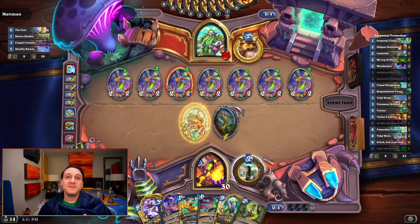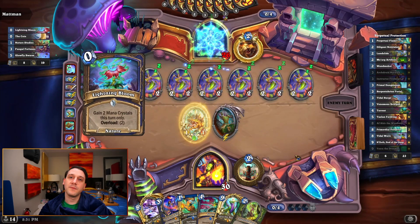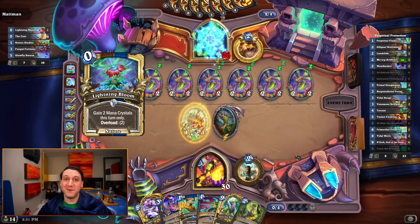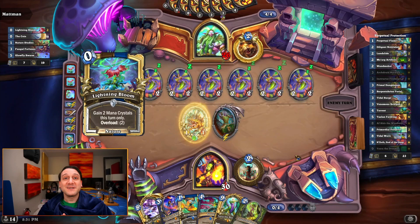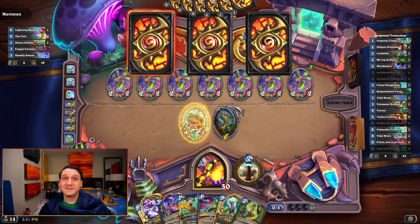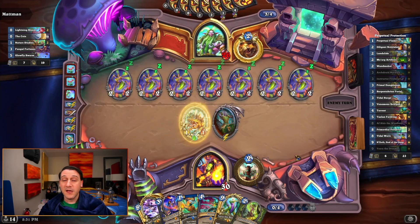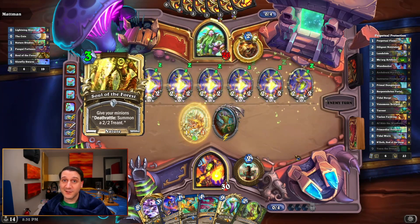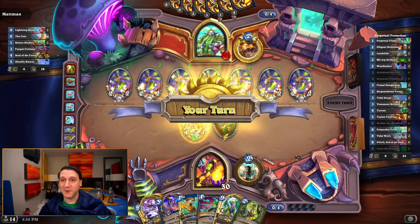When I saw them pulling off the lightning blooms, I was like, oh no, are they going to arbor up and get out of range? But no, things just got better. Based on how this game played out, I'm tempted to say that token druid is the best matchup to face with this deck when you're working towards the achievement, as even soul of the forest tokens get decimated by perpetual flame.